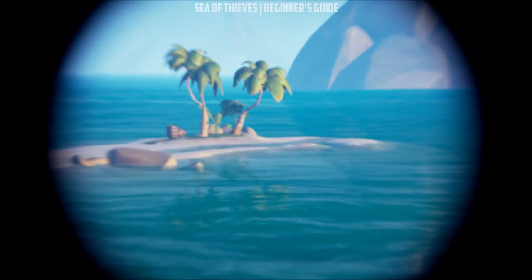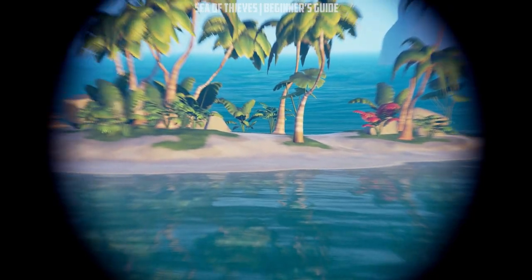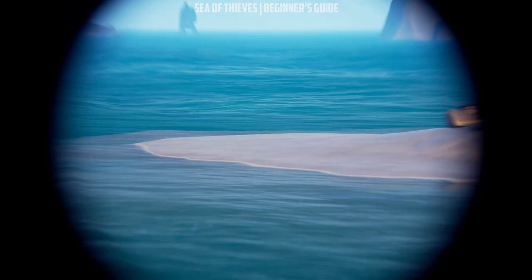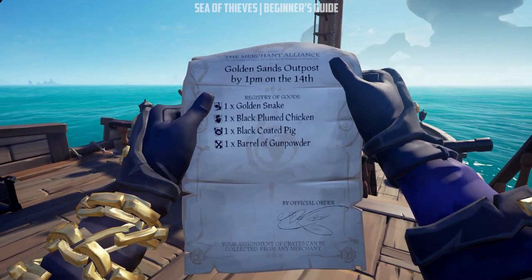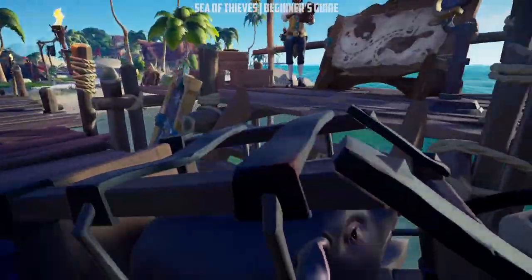Sometimes small islands will not have any animals. As you get closer, check with the spyglass if there are any animals present — no need for a full stop. Big islands are always guaranteed to have animals. Check your animal list on the voyage and make sure you got everything required. On top you will find the delivery address, which will be an outpost. As soon as you get there, you can sell the crates to the merchant.